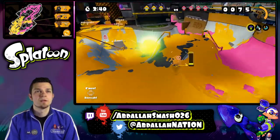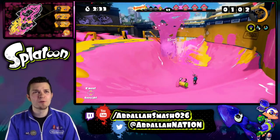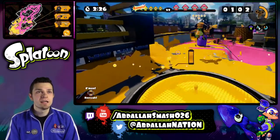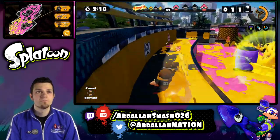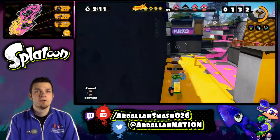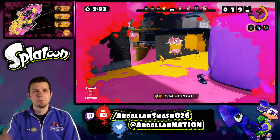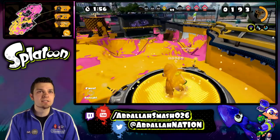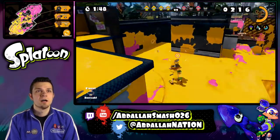We got some pressure. I need some ink. Oh, where did you get the tornado from? That's the Inkzooka. That was weak sauce — they just inked us. I can't climb up that side, and I'm going to pay for that. Now, the only bad thing about this gun is that the rate of fire is so fast that the ink runs out so quickly. You've got to be very mindful of your ink levels.